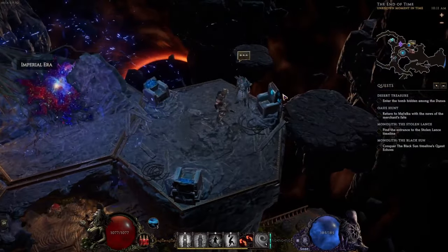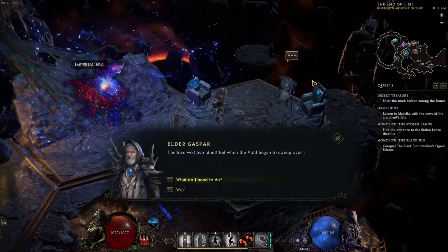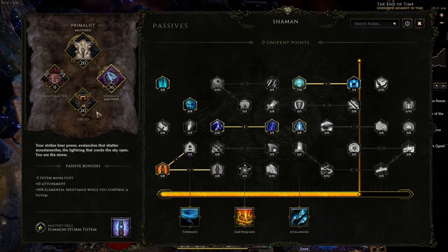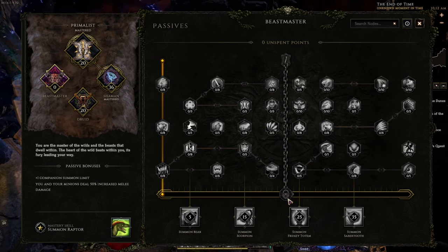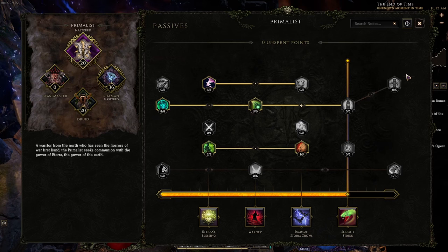After finishing a certain quest line and coming to the literal end of time, we will talk to this man and he will give us an option to choose a mastery. You'll notice that I have passive points allocated into three different passive trees. This is a unique and nuanced system in Last Epoch where you have access to the first half of each mastery passive tree — for each class there will be three upon release — and you can allocate whatever passive points you have into them. You also have access to the second half of whichever mastery you end up choosing, as well as the full base class passive tree.